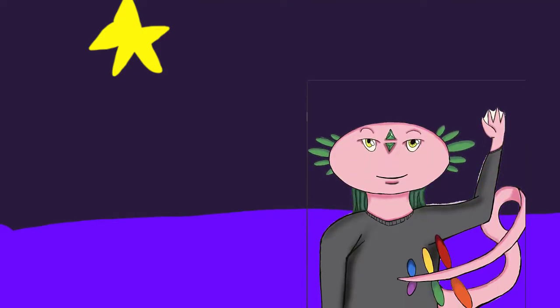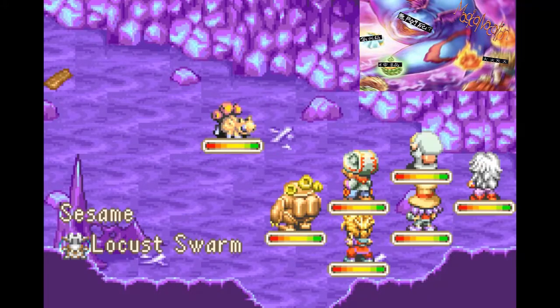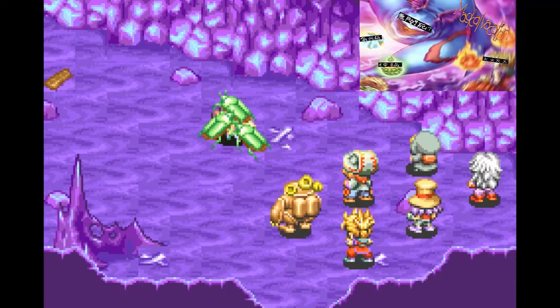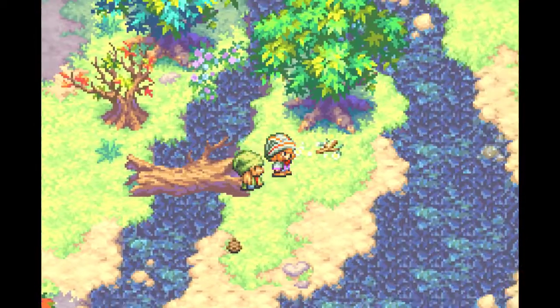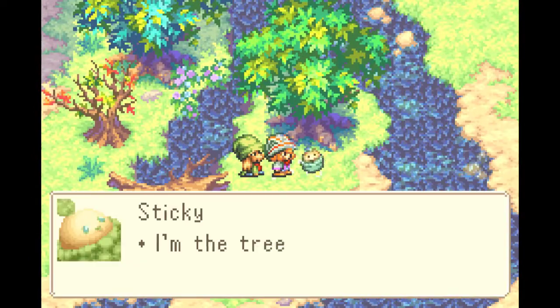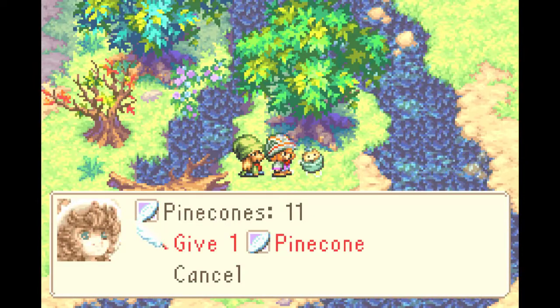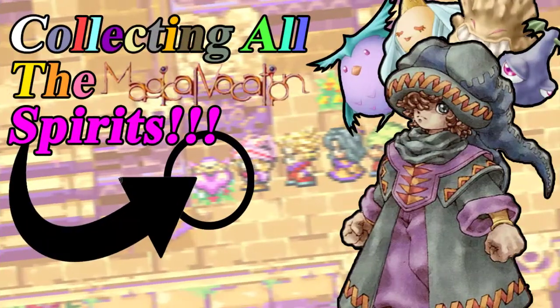What's going on guys? This is Danger, and welcome back to another video. Around mid-February of this year, I reviewed a game called Magical Vacation — a Japanese-only JRPG with a shocking amount of content. While playing through the game, you'll occasionally find seemingly random objects scattered throughout the overworld. Once you interact with them, you'll find one of 16 spirits, one for each element. But how do you find them all? Today we're going to see how you can find all the spirits in Magical Vacation.